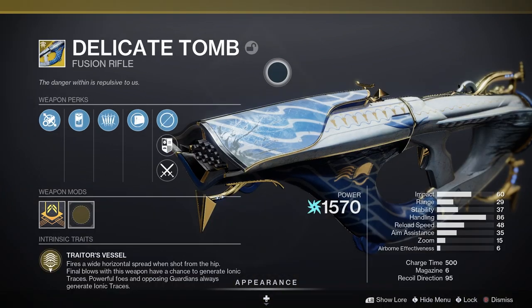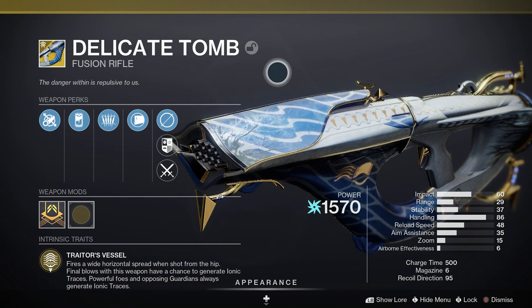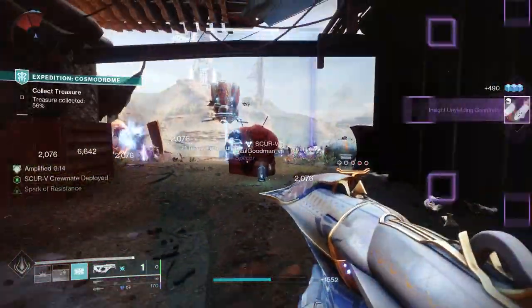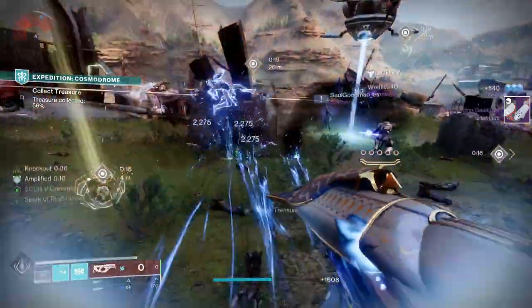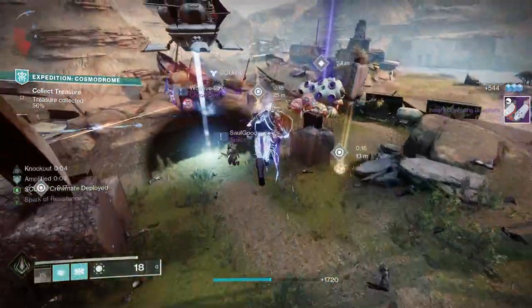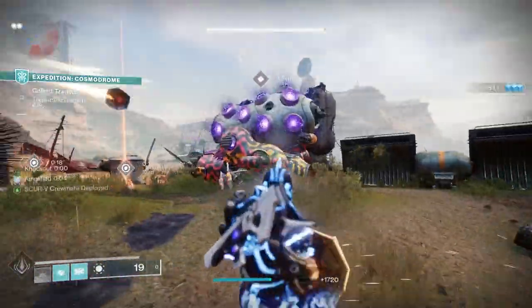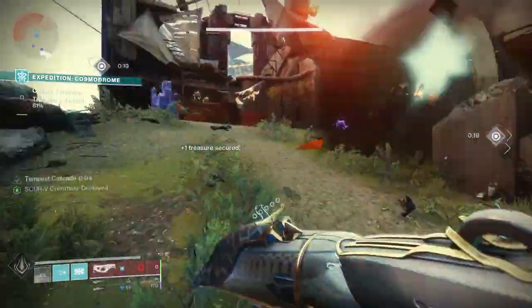In the energy slot, I'm using Delicate Tomb — an exotic energy fusion rifle that comes with the perk Traitor's Vessel. With Traitor's Vessel, it fires a wide horizontal spread when shot from the hip. Final blows with the weapon have a chance to generate ionic traces, and powerful foes and opposing guardians always generate an ionic trace. It also comes with Tempest Cascade, so collecting an ionic trace overcharges the weapon's next shot, jolting targets on hit.